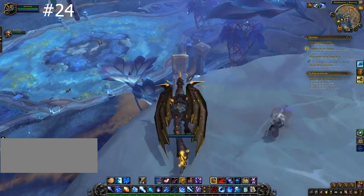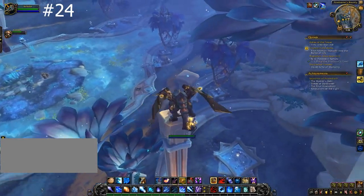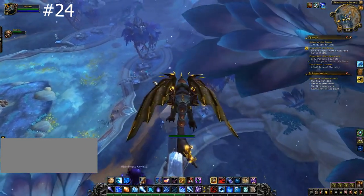Looking above Firstborn's Bounty, you are going to see your target. Mount jump on top of the pillars and acquire your target.